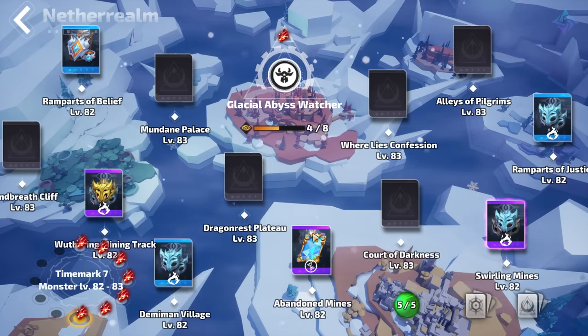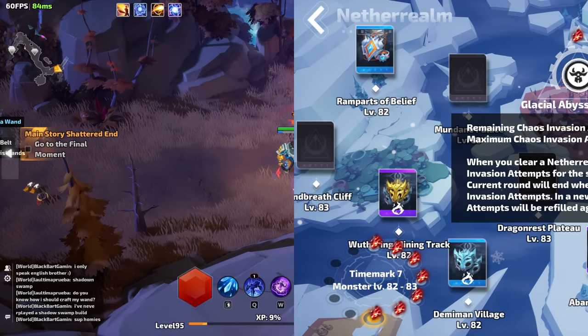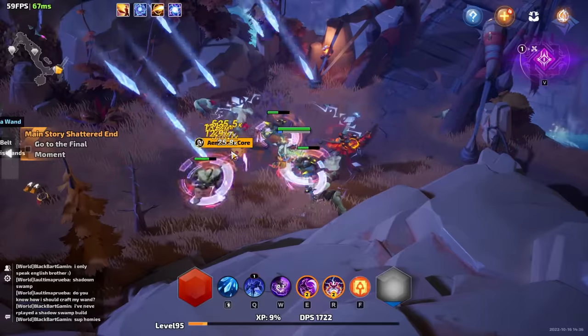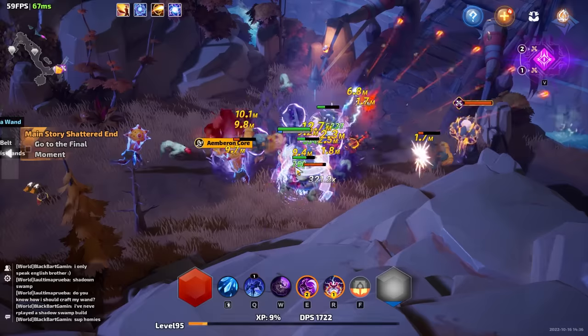Biomes go through a cycle called invasions, which is basically how many maps you can run in a particular biome before it resets and you get new randomized maps. You get five runs before the cycle ends and then you have to start a new one. We'll talk about how this works a little bit more when we get deeper into mapping.